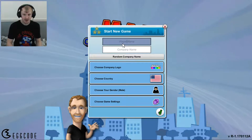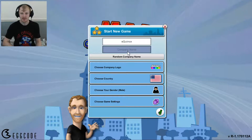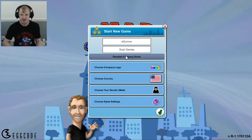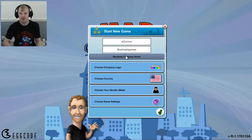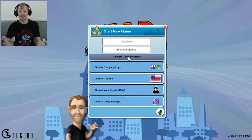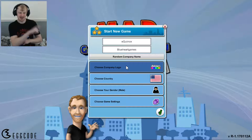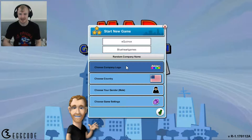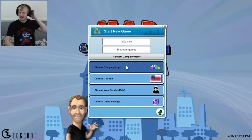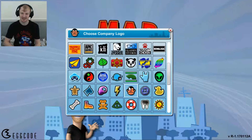Player name - let's go with Equinox. Company name - random company. Let's go with Blue Heart Games. That is a reference to Game Dev Tycoon, for those of you who don't know. Game Dev Tycoon was developed by Green Heart Games, so we're going with Blue Heart Games. I love the references you get in these games.